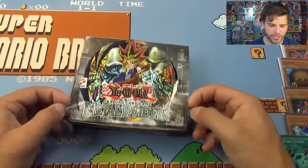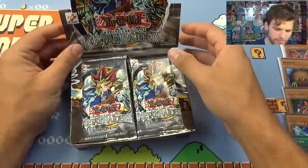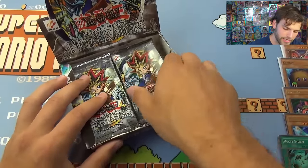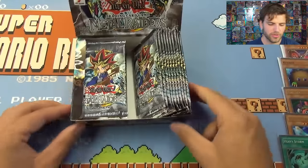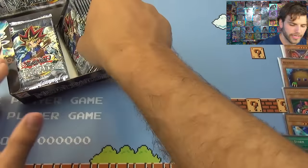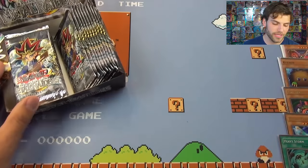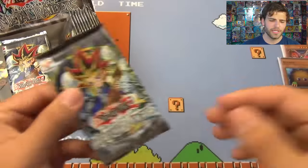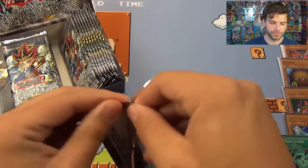Let's get started. A Metal Raiders booster box — it has the classic Konami symbol, so that is definitely nice. The ratio for these classic booster boxes is 6 to 7 packs with foils, so hopefully the missing 3 packs isn't missing 3 supers. I'm hoping to pull at least 3 or 4 supers.